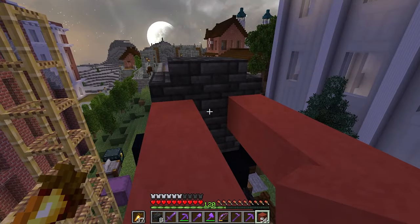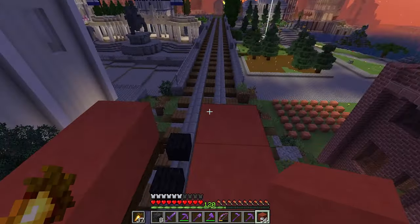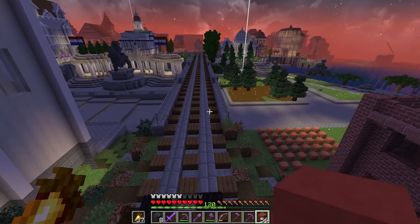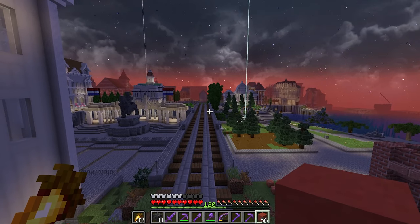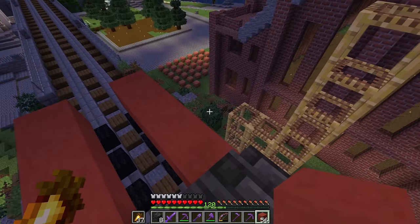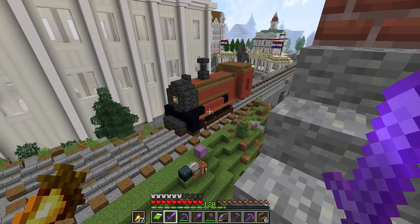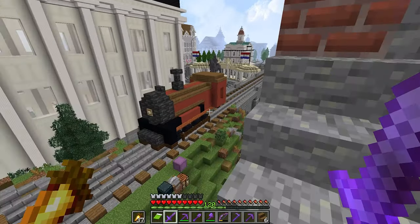I'm basically copying the picture on my other screen right now and trying to add in my own stuff - different blocks, different colors. It's very difficult for me, I'm not very good at trains. I think the carriages will be much easier. We're going to need a coal carriage and then carriages for people going along the bridge. There are no red stairs in the game that I can think of - acacia and red sandstone are similar colors.